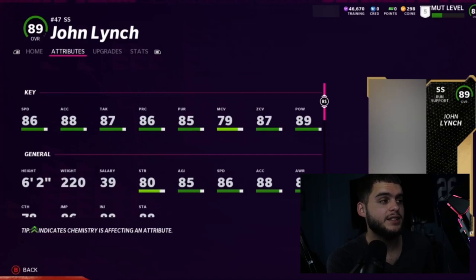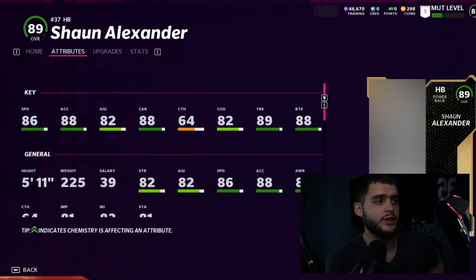Next we have John Lynch. I really like John Lynch. He gets 86 speed, 88 acceleration, 87 tackle, 86 play recognition, 85 pursuit, 79 man coverage, 87 zone, and 89 hit power. With the right strategy card you could potentially get him above 90 zone on day one — that's crazy. 90 zone day one plus 86 speed, 89 hit power, good acceleration, six foot two. This reminds me of the Steve Atwater base legend from last year. Really good card.